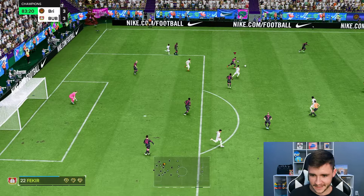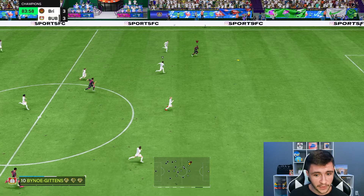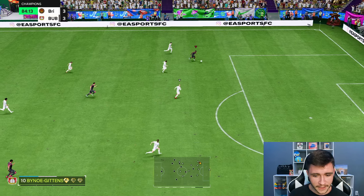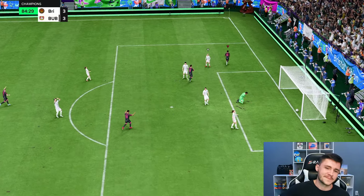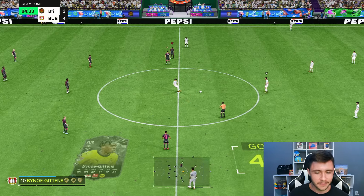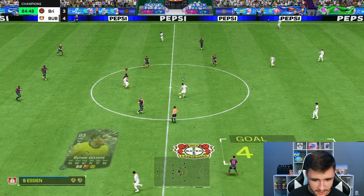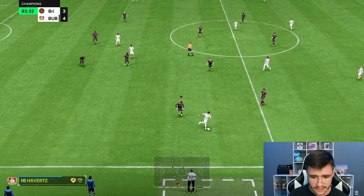Bino Gittens — if we can time this we'll be in behind. I think we're onside — Bino Gittens — finesse shot play style plus. The pace was exquisite, opens up his body perfectly and just wraps it top corner. That's what he does. I think if I had to choose between Sancho and Bino Gittens, I'd go with Bino Gittens.